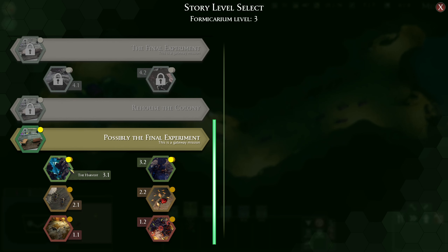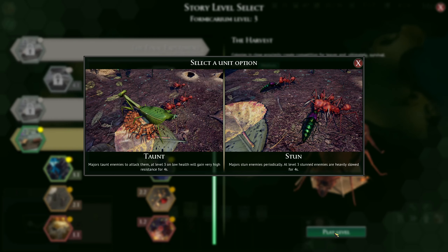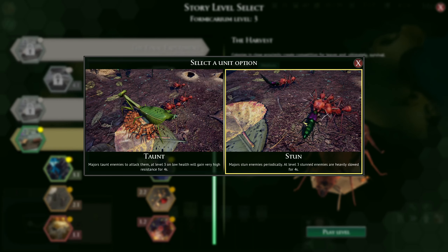So we're gonna take another crack at it today. We're just gonna jump straight into it. It's 'The Harvest.' We did an attempt on this and we lost with like 3,000 leaves or something like that because I didn't understand that we were supposed to be contesting them on the leaves. So we're gonna make another attempt today. I'm gonna go for the stun again — I did like that one.